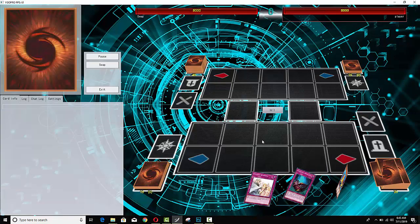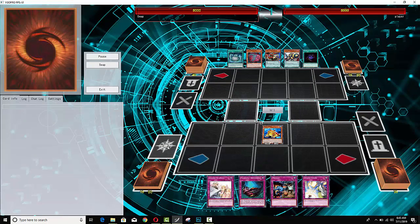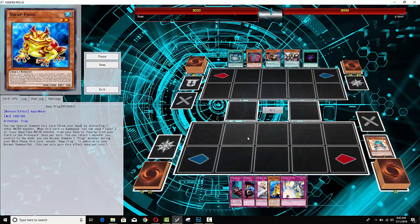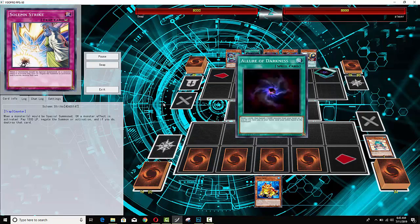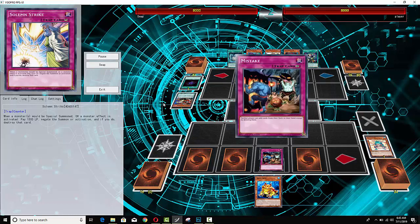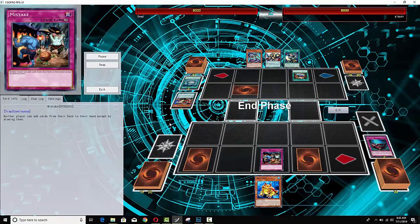The second duel is going to be just as one-sided. It's going to be against Different Dimension Demons. This guy's pretty lucky — he opens with Swap Frog every game. No Totally Awesome on turn one, but it's Paleo Frog, and that's why you're playing a billion trap cards.